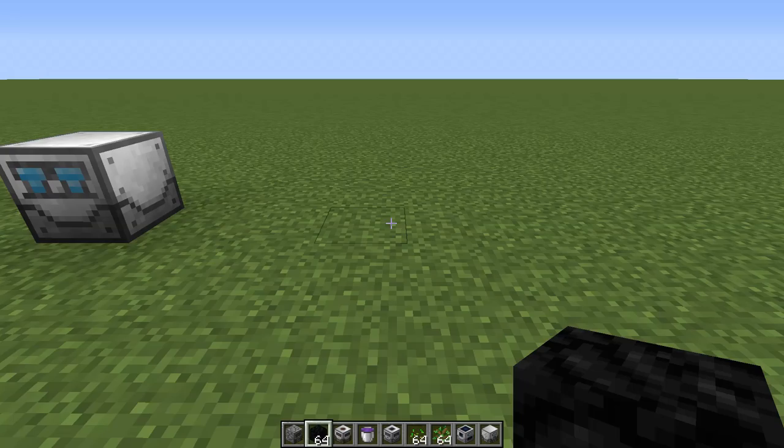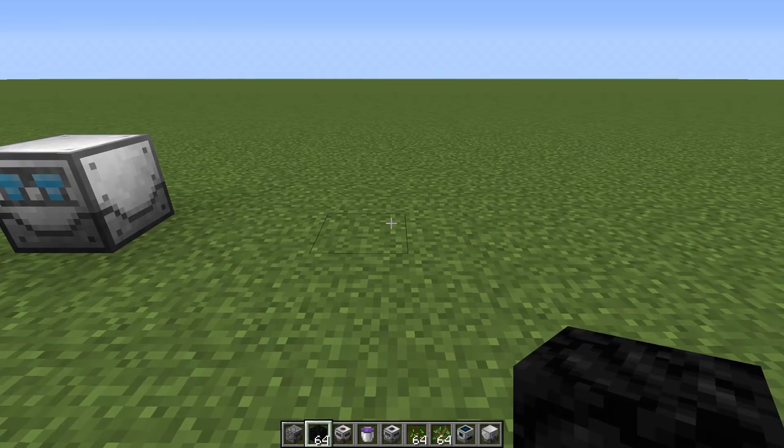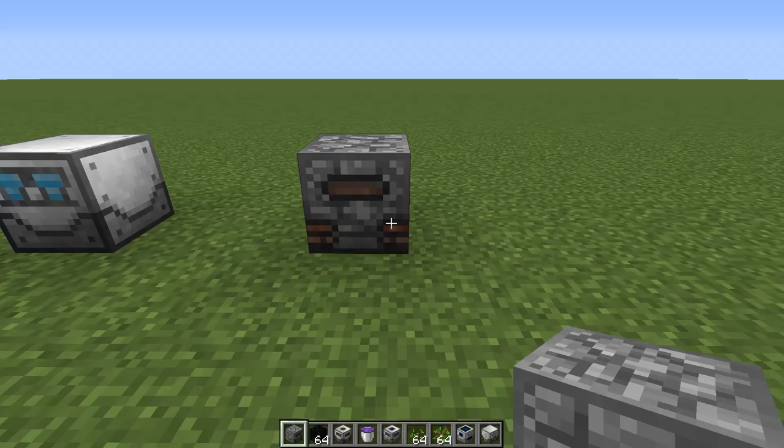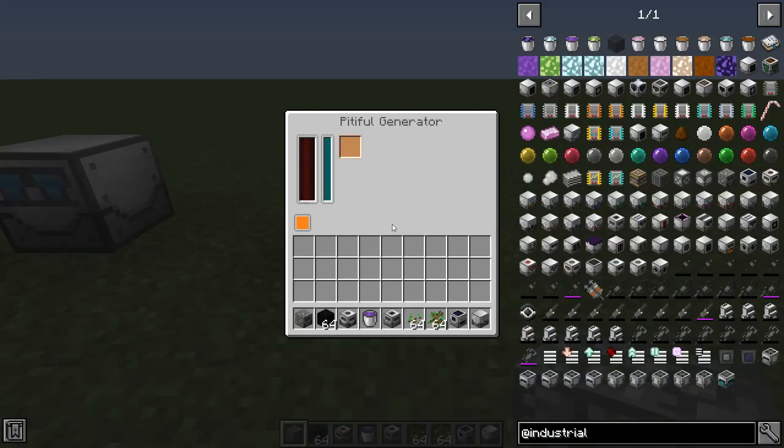Now for power generation, covering from very basic methods up to the most complicated one. There are three methods. The first is the pitiful generator - this is what you'll start with very early on, it accepts burnable fuel and generates power from it. It doesn't get a ton of power and it's also very inefficient - even if the internal power buffer is full it won't stop burning whatever fuel is in here, so make sure you're using up all this power or not overloading it with fuel, otherwise it will go to waste.